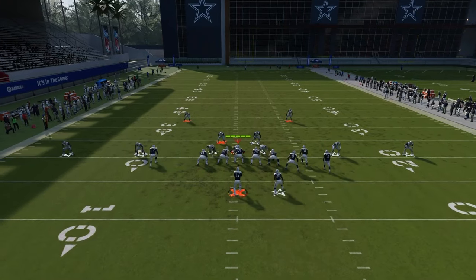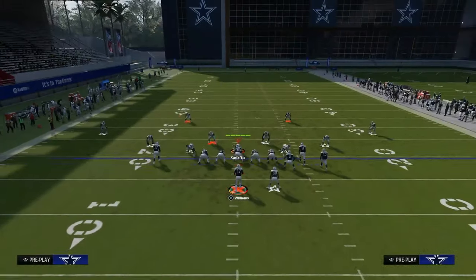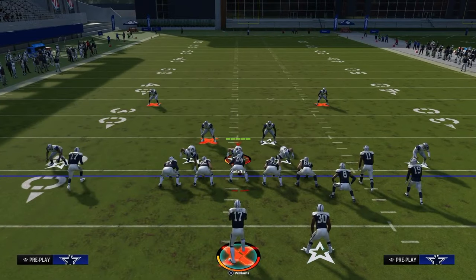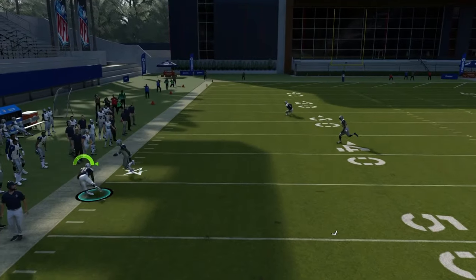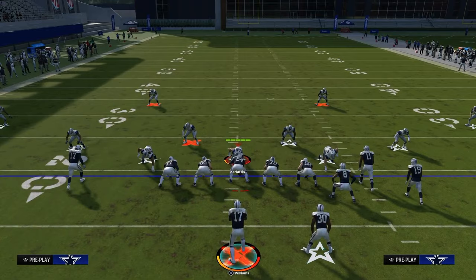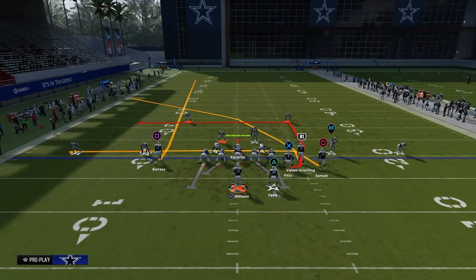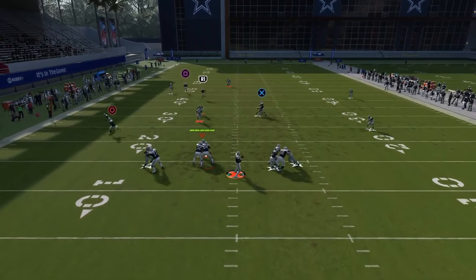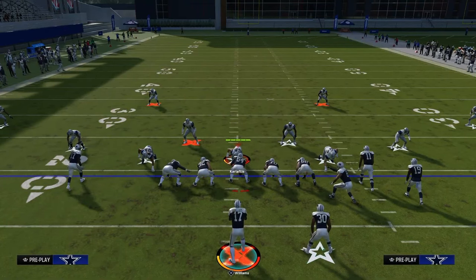The other cool part about this play is your crossing route is going to be a nice deep read right on the sideline. Everything I've tested about this crossing route — I feel like when you free-form this crosser this year, it's really a hard free-form. So what I like to do is just classic pass lead it on the left side — I'm still going to pass lead it but not free-form it, meaning I'm not holding left trigger. I throw it down and away, because if you do free-form it, I find I throw it out of bounds a lot.